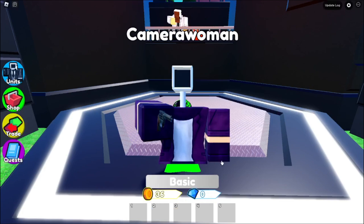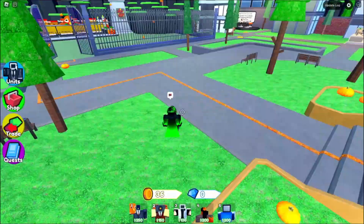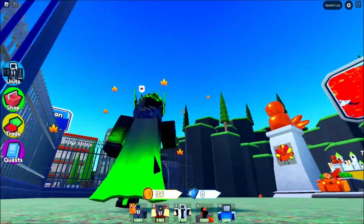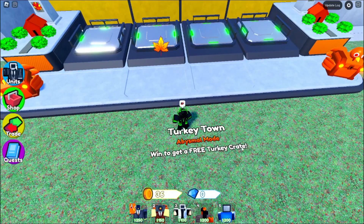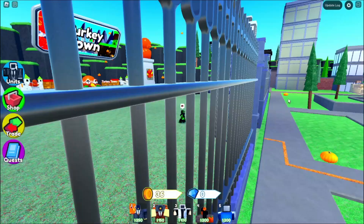That was just a bad one, okay never mind. We got the new Turkey Town map, and look at the leaves — they look so cool, like hand drawn to be honest. Turkey Town, time to get a free turkey crate. It's abysmal mode.